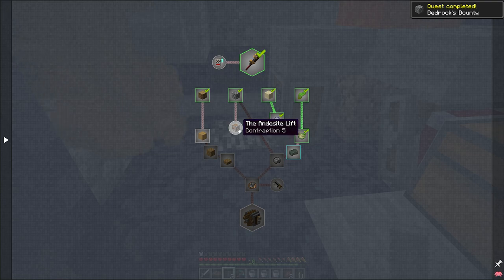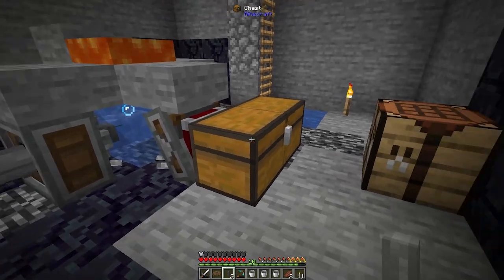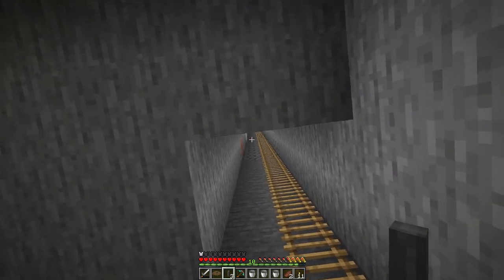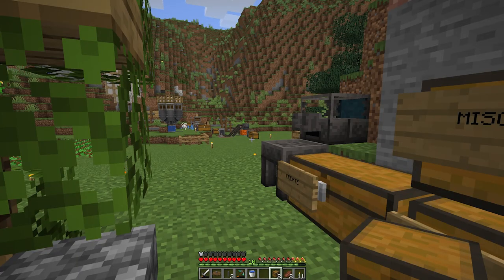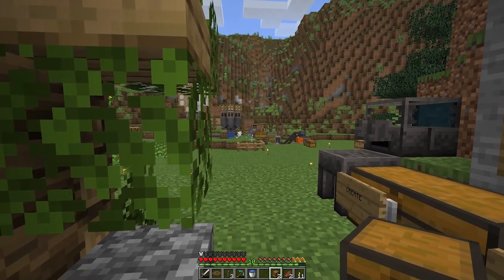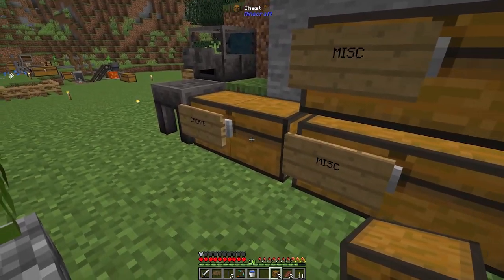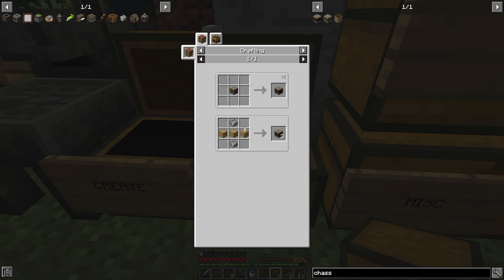The next piece of this puzzle is the andesite lift. The quest basically says your andesite is likely not being generated near your factory — figure out a way to bring it to the surface. To get the various cobblestone up to the surface we're going to use a rope pulley, which has a pulley that goes down and grabs a platform. We'll build that platform first using linear chassis.